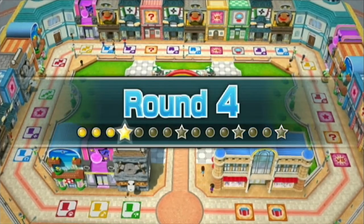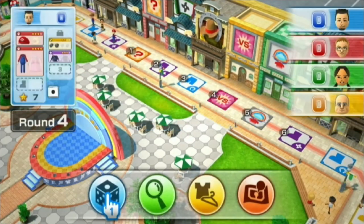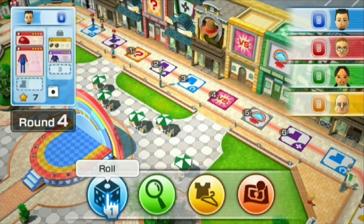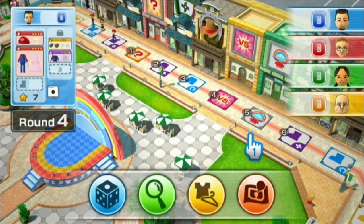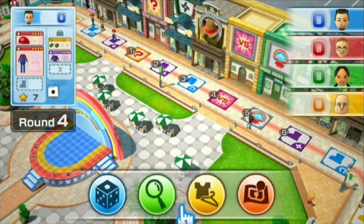Rockstar shoes? Round four — what's this one? I guess the star means nothing. How many spaces do I need? One, two, three, four, five, six, seven, eight, nine, ten. I need ten spaces.